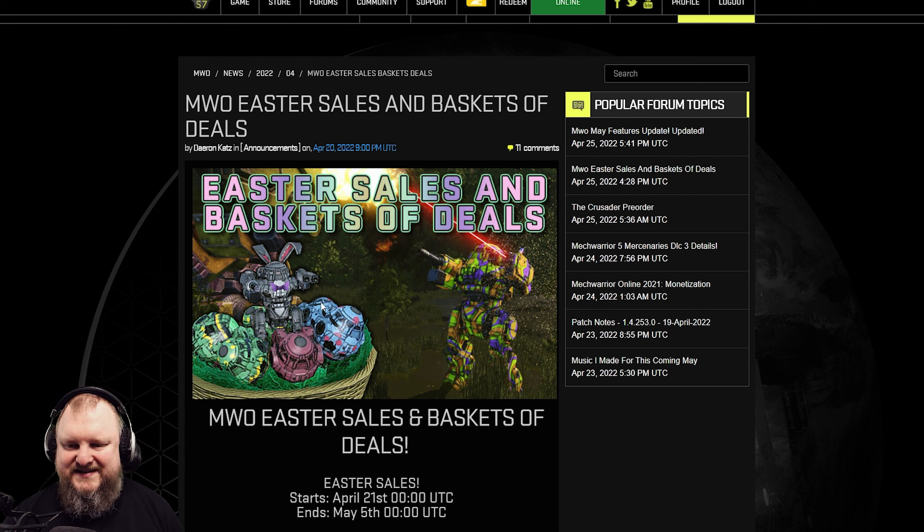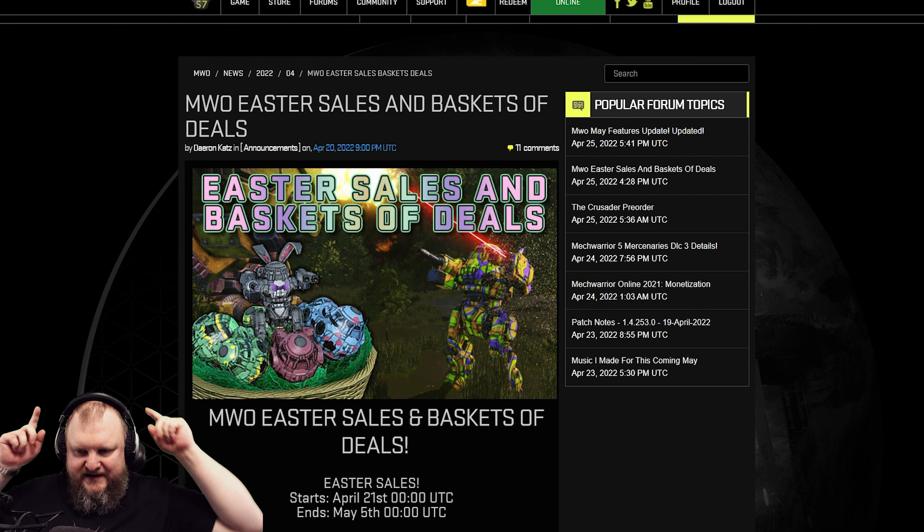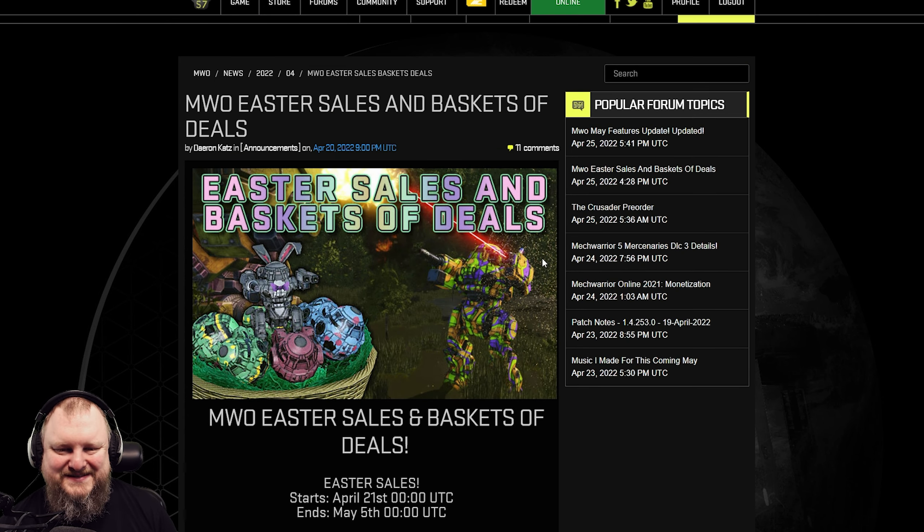That's a quick update to let you know what's currently on sale and what's worth buying. There are some good deals, so go check it out. The Easter Erb basket is hilarious — it's like an Easter egg basket, and when you kill somebody, a little Urbanmech with bunny ears pops out. It's a really cool cockpit item, and you can also get it for MC if cockpit items are on sale in game.